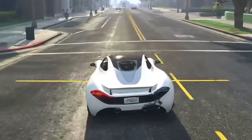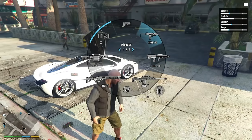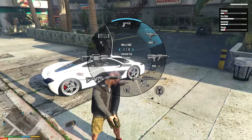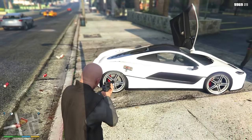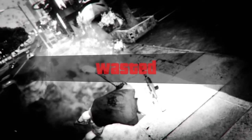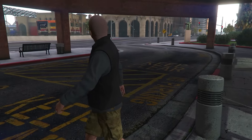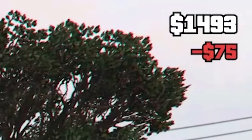Let's go over to Ammu-Nation and spend the last 1,500. This has got to be easy, right? You sure about that? Actually, I think I have the best way to do this — this should get us down to zero dollars. Yeah, that's the way to do it: blow up your 500,000 dollar car. Hospital bills will put us at negative five thousand dollars.